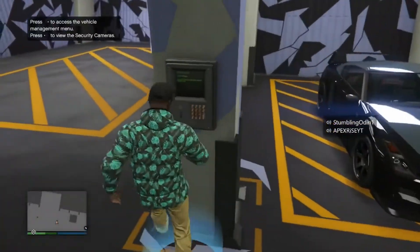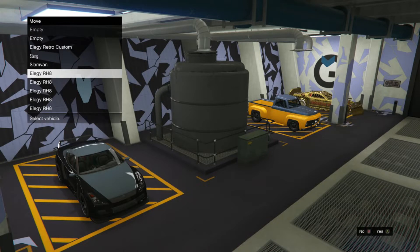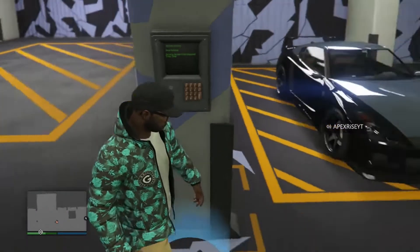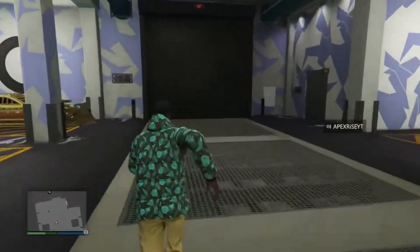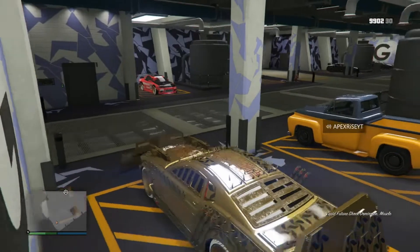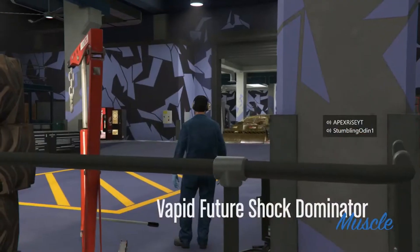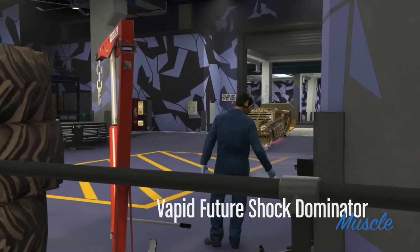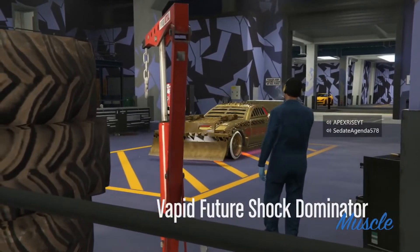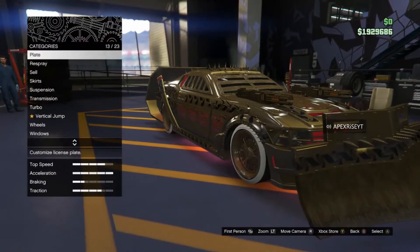Exit the workshop — make sure you only exit the workshop and nowhere else. Once you've done that, you're gonna want to keep the slam van but you don't really need it after that. Then go to the blue circle and go over to either an Elegy Retro Custom or — I used the Future Shock Dominator because it sells for 1.5 million. You just want to swap it with a normal Elegy RH8 or whatever. You'll notice the vehicle you want to duplicate didn't actually move — hop in it and it'll say the full name, like mine says Vapid Future Shock Dominator.